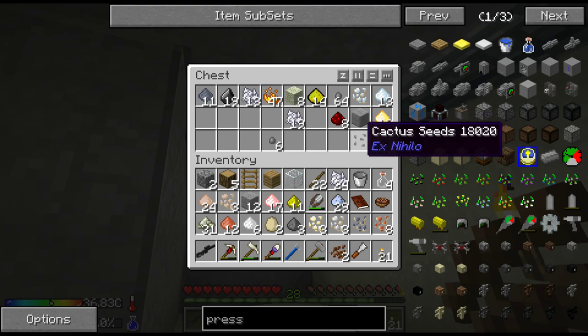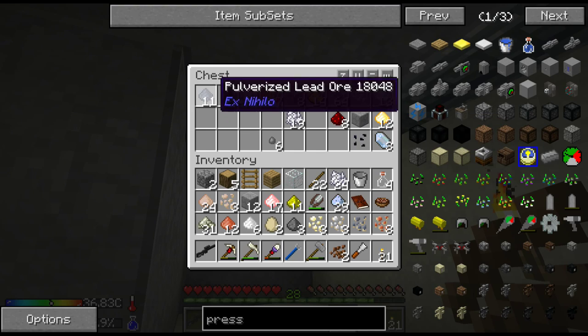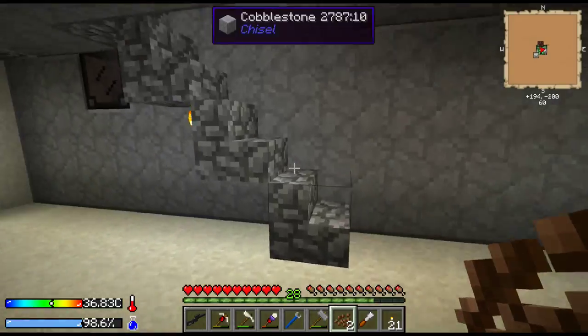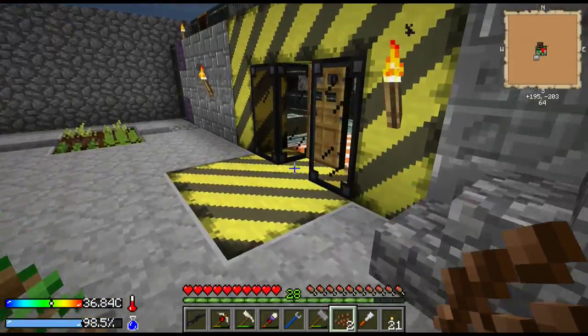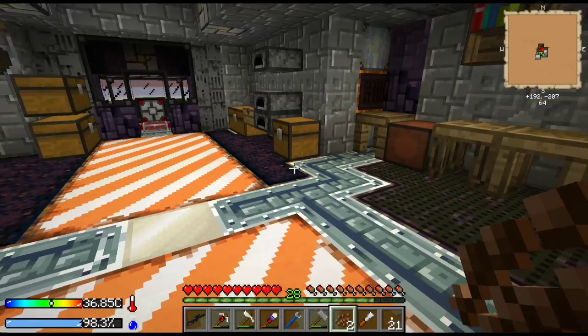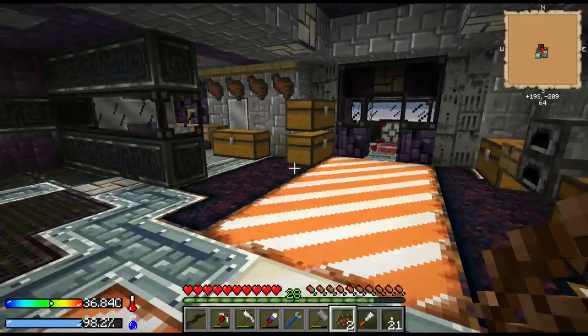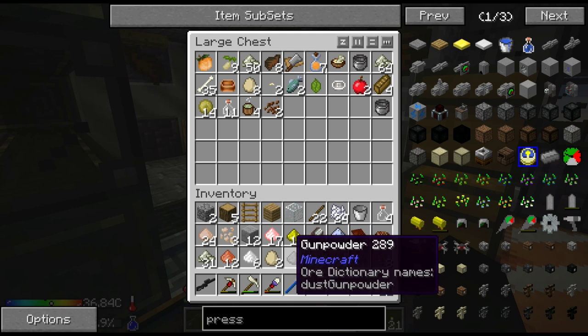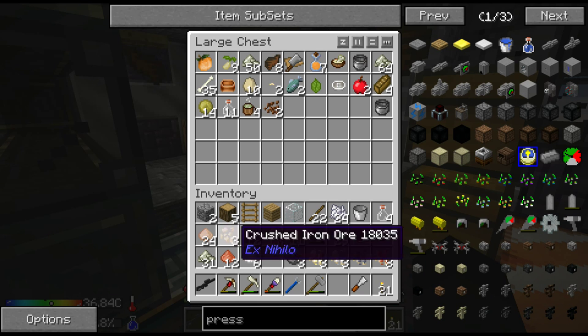Cactus seeds! That is absolutely brilliant - I think that's probably one of the best sources of water because you don't have to do anything with it. You can craft cactus directly into water I believe. Cocoa beans - I'm not going to plant those, I've got some already planted, so they can go in food along with eggs and the salt.